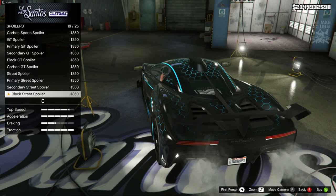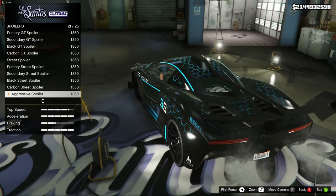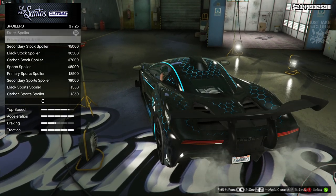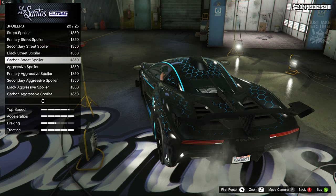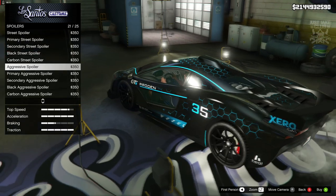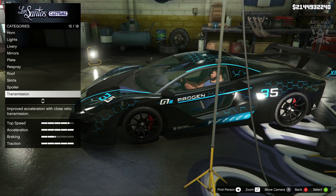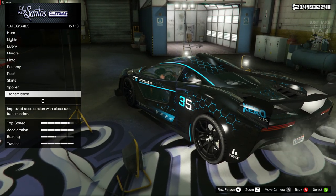We've also got the aggressive spoiler options - street primary, street carbon, street. I'm liking all these spoilers, it's going to be a tough choice. I think the primary is probably my favorite out of the aggressive options. I'm just going to go with the aggressive spoiler - it looks awesome without being too much with the livery all over it.